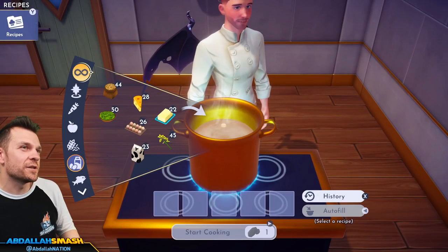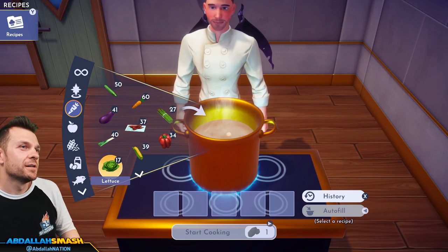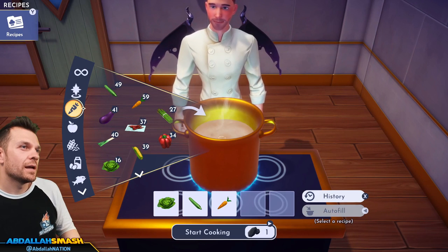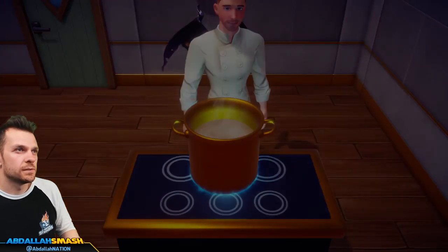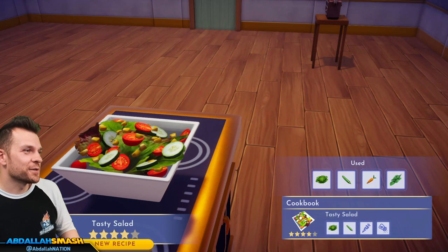Tasty salad: lettuce, cucumber, any vegetable, and a spice. Here's basil. Tasty salad looks like a ranch salad and all the other salads.